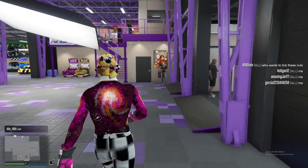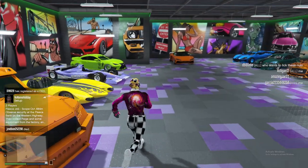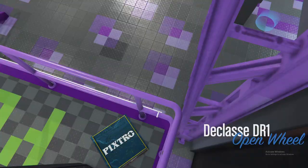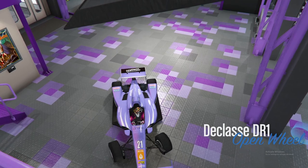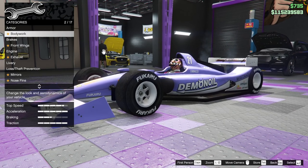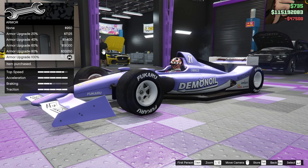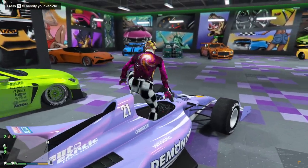What you gotta do is grab the car that you want to transfer the wheels onto. Press Q to customize. You gotta change one thing on the car — it can be anything, like body work, spray, or anything. I'm gonna change mine to the armor. Once you're done, exit the workshop.